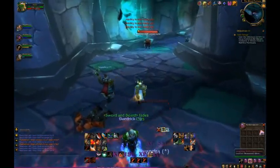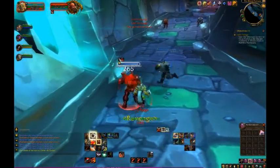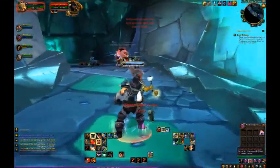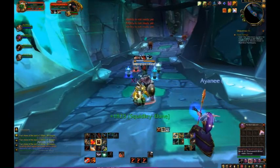I did have a death knight in this group. He did actually Death Grip mobs off me a couple of times in the instance, but it wasn't a big deal because with his Death and Decay on the ground, most of the time whenever adds would spawn, they would run to him instead of running straight to the healer, which makes them easier to pick up.